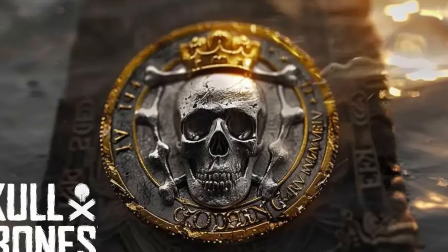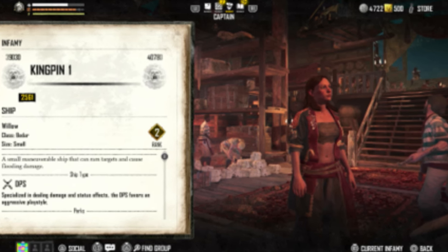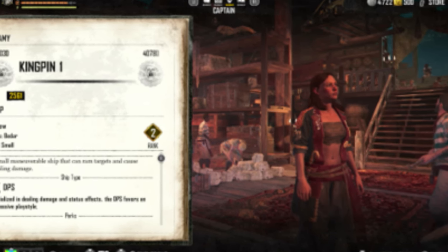First things first, you need to reach the illustrious kingpin rank. To achieve this, you'll need to complete main contracts, side contracts, participate in world events, hunt for treasures, and uncover new locations to raise your infamy fast.